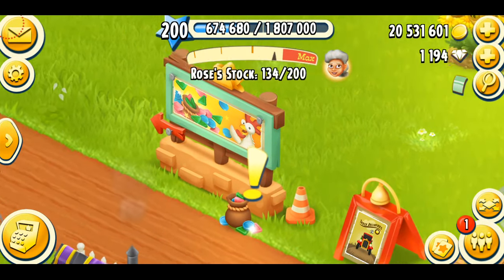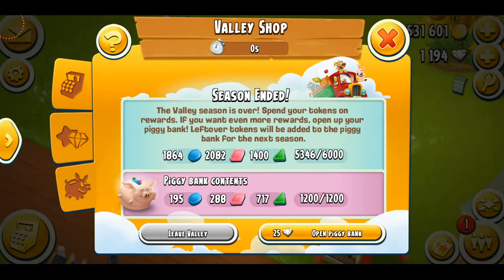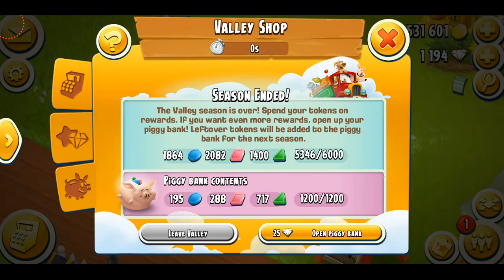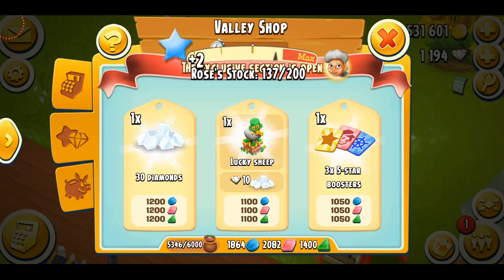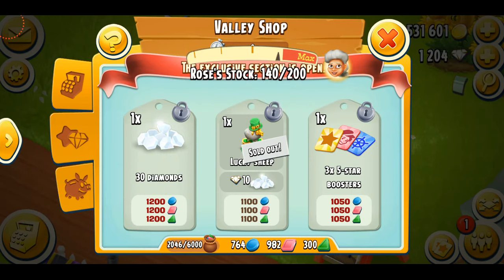The time has come to close the valley. You can see the exclamation mark and the tokens — the valley has ended. There's a choice to open the piggy bank, but I'm not going to since I already have a lot of tokens. I'm going to choose the prizes. For the exclusive prize, I could go with diamonds, the decoration, or boosters — but I'm choosing the actual decoration. There we go — I also got 10 diamonds with it, which was nice.